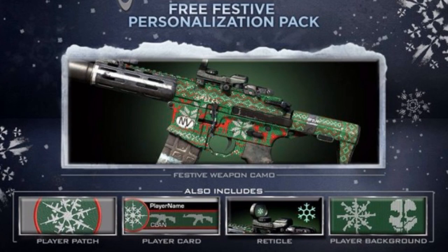You can see here the camo is a Christmas sweater themed camo, you know, the ones that you never want to get in a box when you open it up on Christmas. You also receive four other things: one being a player patch which has eight guns constructing a snowflake, the second one being a player card with the same theme, the player background being a ghost skull with another snowflake with different guns, and what looks to be my favorite other than the camo, which is going to be the snowflake reticle.